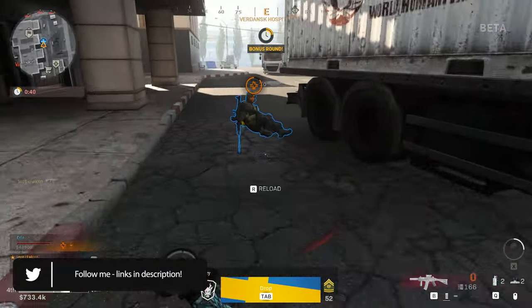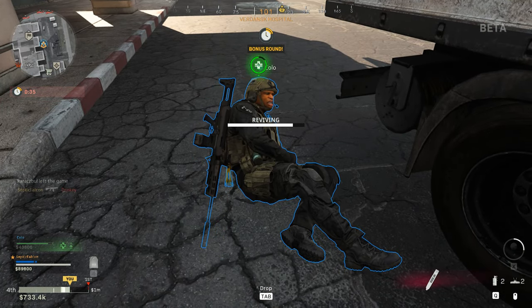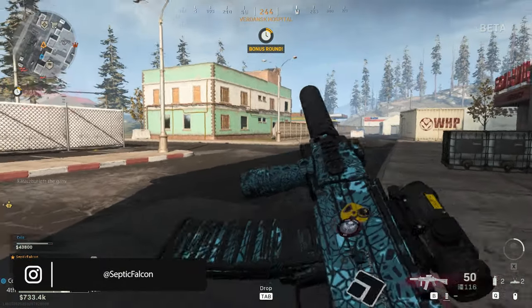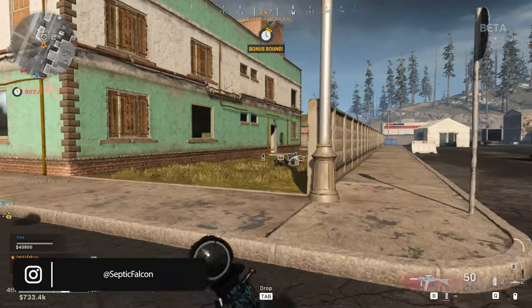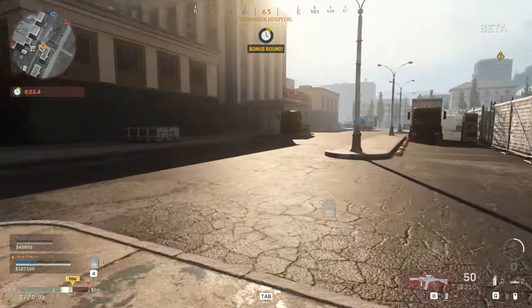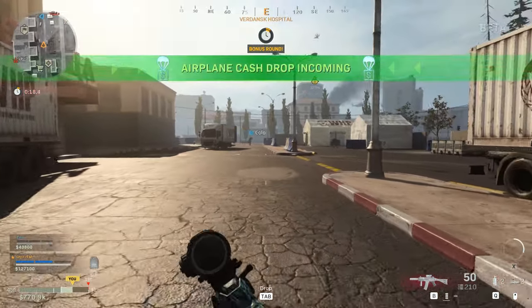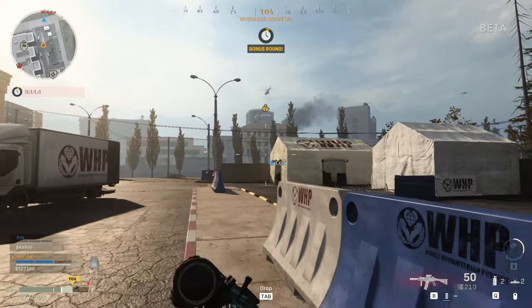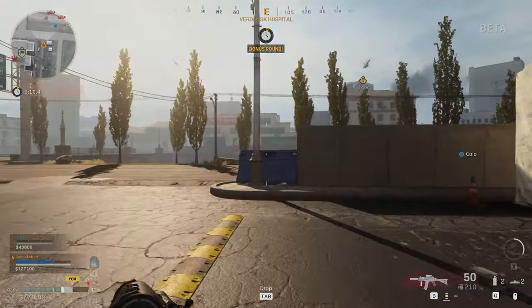If you haven't got quite enough for a loadout drop marker or anything else at the buy station, you can press your drop key - Tab by default - to drop ammunition, armor, and money for your team, so you can collectively get the right amount needed. What we do is drop all the money on the floor, then one person picks it up and buys loadout drop and armor plate bundles, and we all get geared up pretty heavily to carry on with our mission.